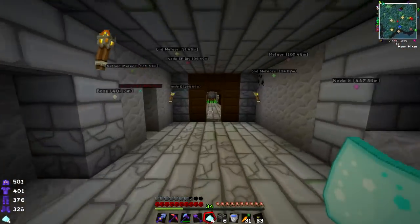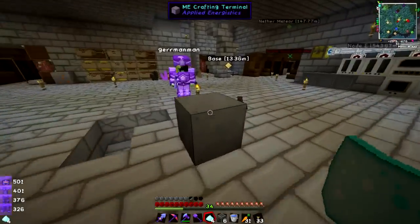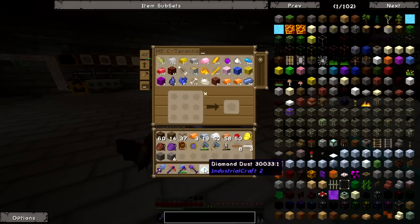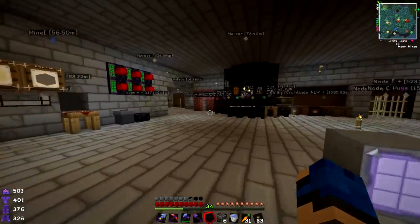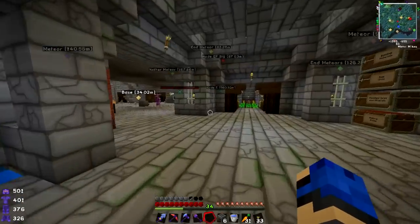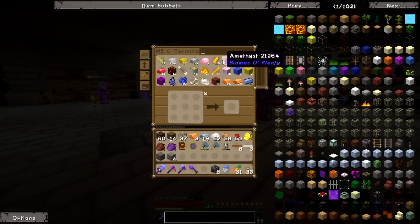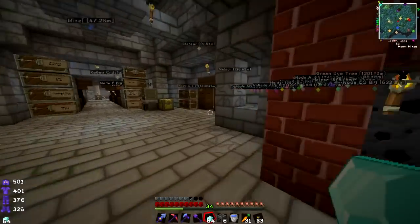I'll take the rest of the diamonds and stick them in the macerator so they start running for those cables. Here's the stuff — I'll just put it in the crafting table since the other can't hold it. Redstone — let's see, MFE. Okay so it's diamond — awesome. Everything's been either sorted into the ME or moved over to that wall.